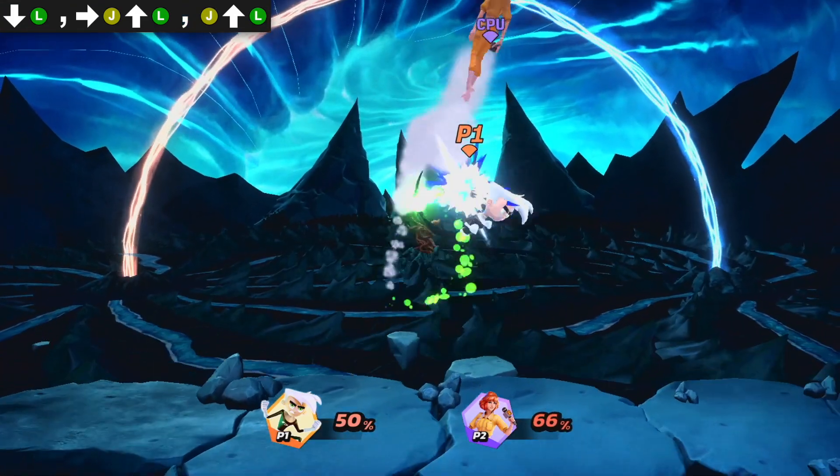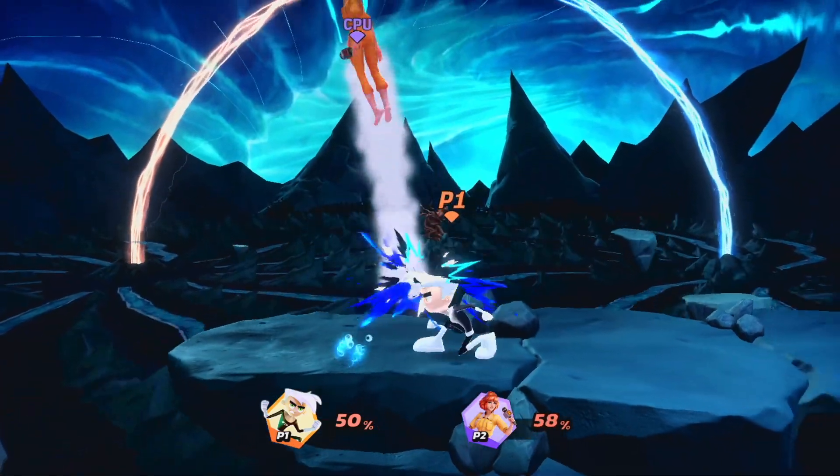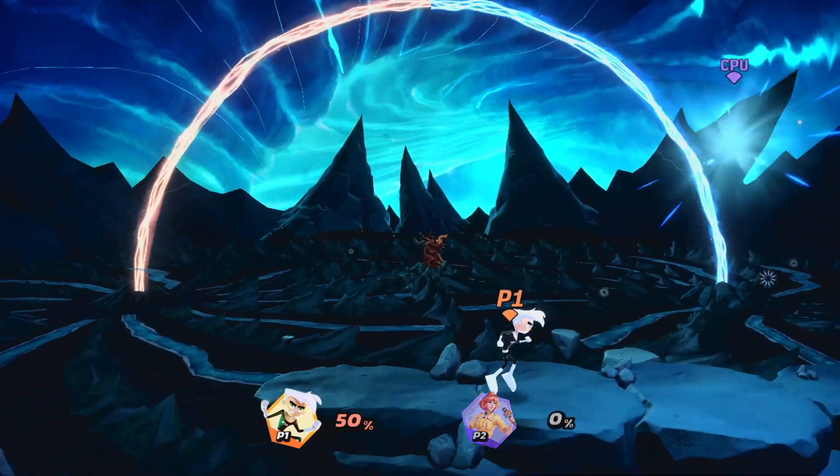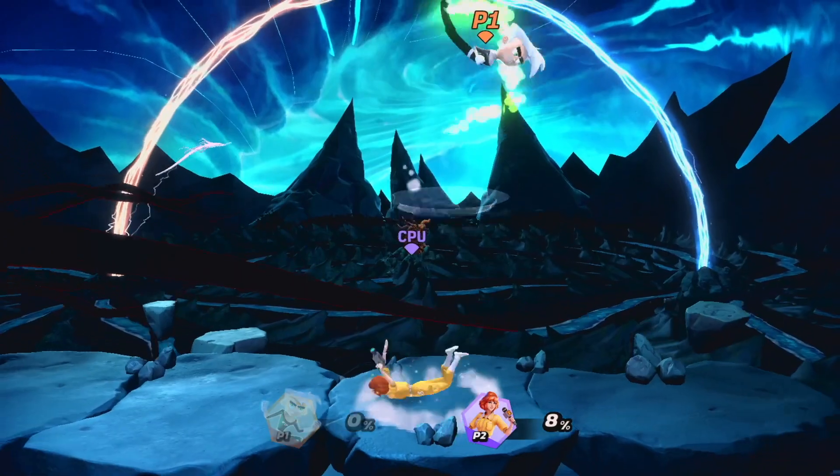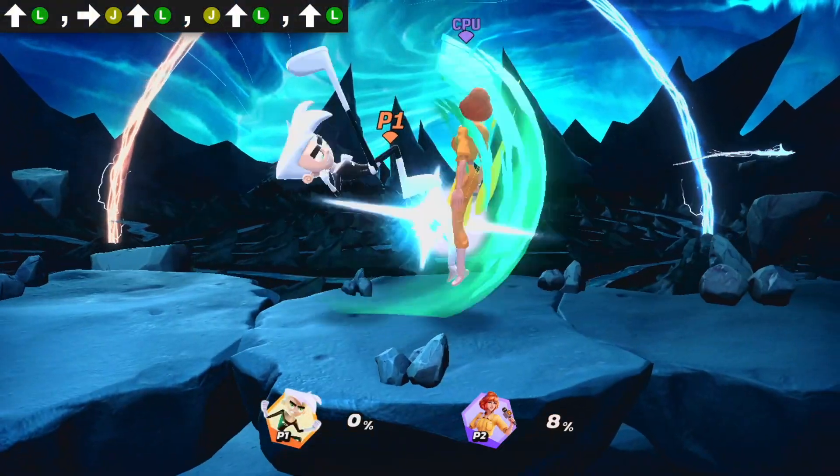At mid percents, go for two Light Up Airs, or a Light Up Air into a Heavy Up Air as a mix-up. Light Up is unfortunately not great for combos, as not a lot is guaranteed if they DI. But you can go for Light Up Airs at low percents.